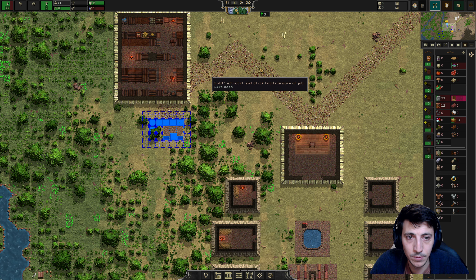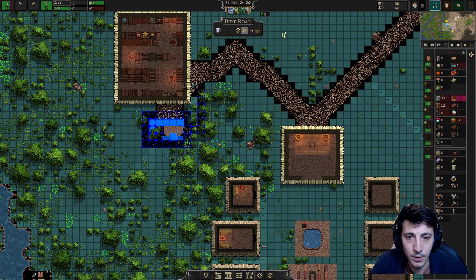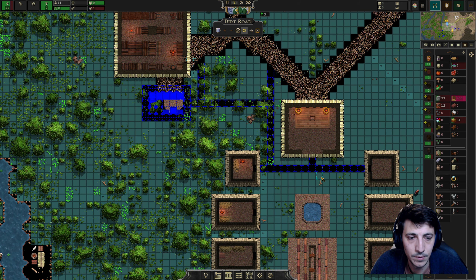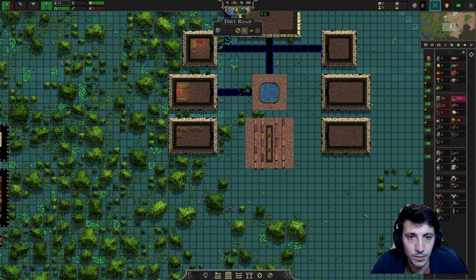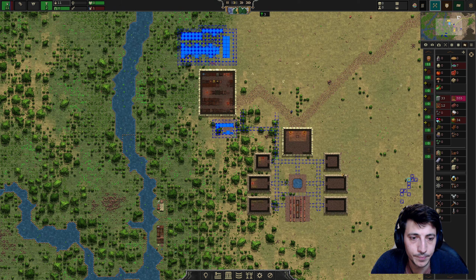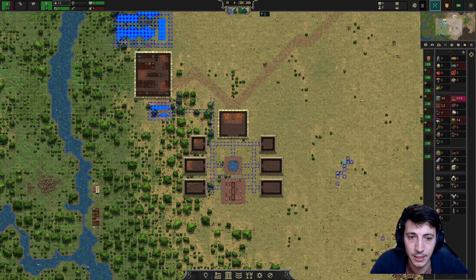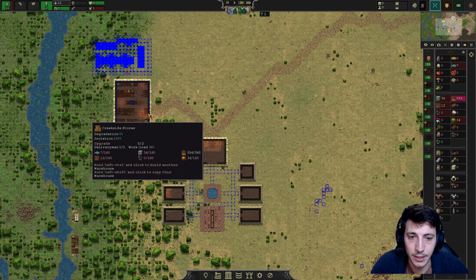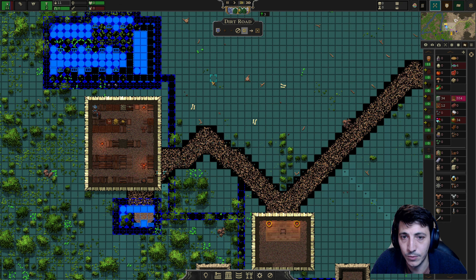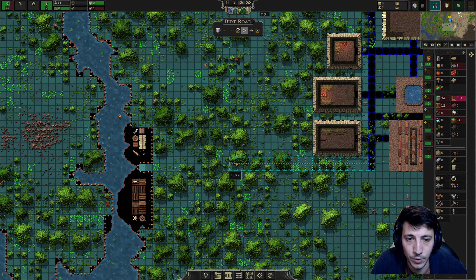Let's grab some road and build out some roads here. We'll do something like this to fill it all in later — for now we just need some simple roads to connect our buildings. Let's do a little bit more road up here and then some roads down to here as well.